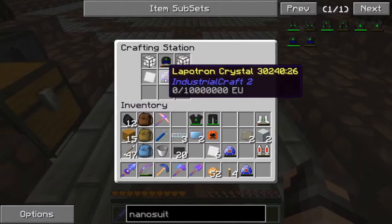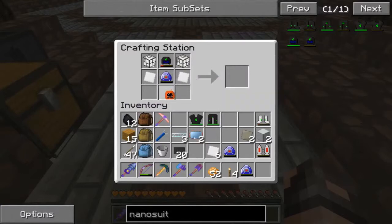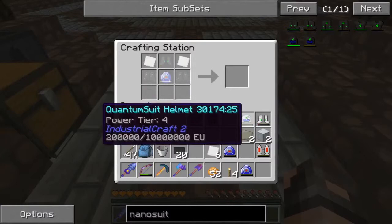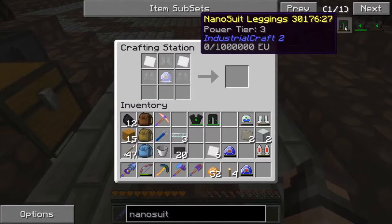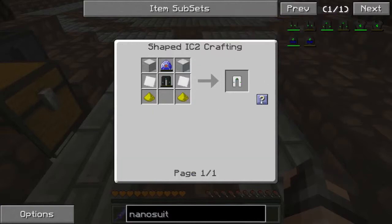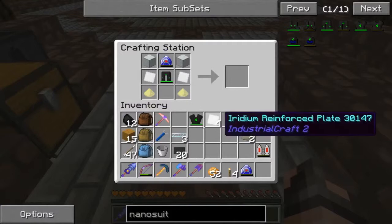I know where all these go this time. We put that there — that goes there and that goes there. So you can't see it, but if you click — there we go. Quantum Suit armor. Awesome. So let's get the leggings made up. I think I'm just going to go ahead and do this each time because I don't think you can shift-click it into there. We're going to get the iridium put in — that is awesome.